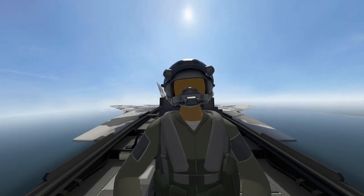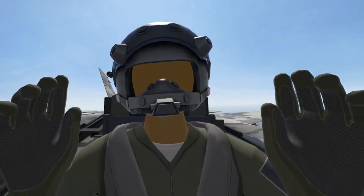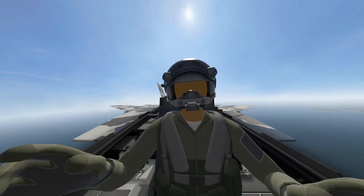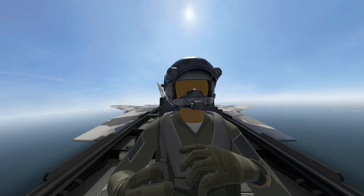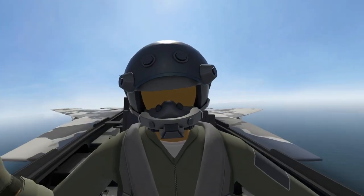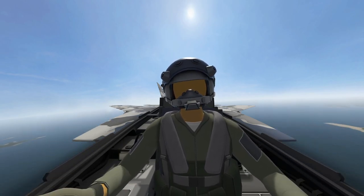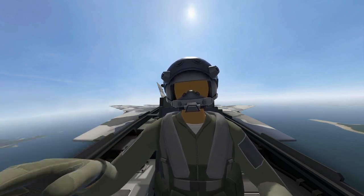Yo, what up? Welcome back to the Masterclass. Today we're going to talk about air-to-ground missiles. Today's episode is going to be a little bit long, but we're going to cover all of the possible AGMs that you can put on the FA-26 in one video. I'm going to do my best to get through this as quick as possible. Make sure you check the chapters if you're looking for a specific missile on how to employ it.